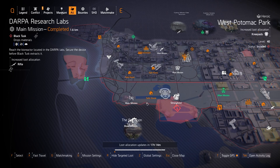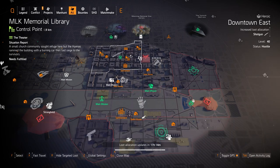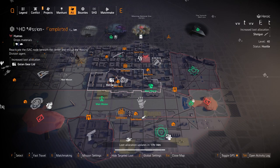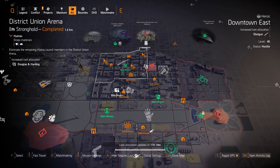Let's check out the East Side Target Loot highlights. Starting with Downtown East — we got shotguns. You can get the Sweet Dreams exotic shotgun, or the best three shotguns in the game: the Mop with 10% armor on kill, the Custom M870, and the Marine Super 90. There's a really well-rolled Mop at the clan vendor, so I'd recommend grabbing that unless you want to farm for a god-rolled one.